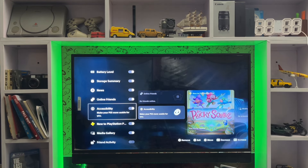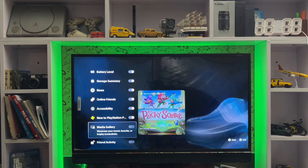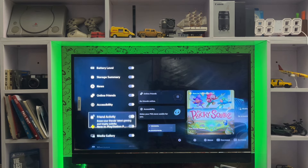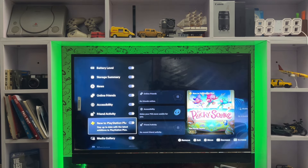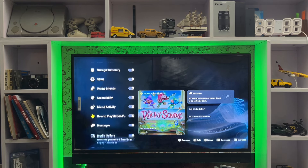The widgets include battery levels, storage summary, a news feed, PlayStation news, a media gallery, and friend activity. You can set it on whichever one you want. You can check widgets in or out — if you don't want one, just check it out.